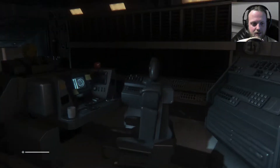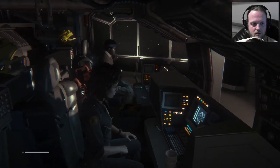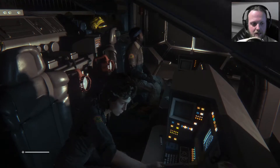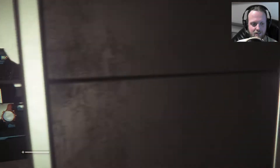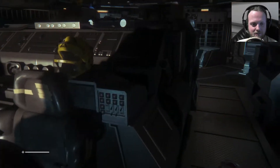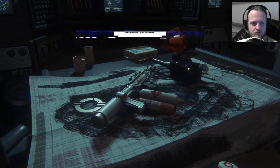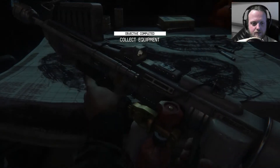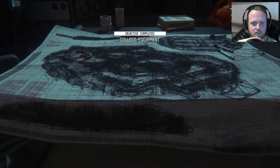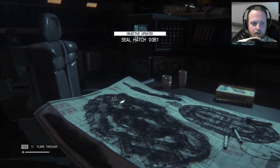Flamethrower — and that thing. Hello Ripley. Hello Parker. Okay, I think the remaining part of the crew is already here. Collect equipment — we have it. Seal Hatch Zero Zero B One.